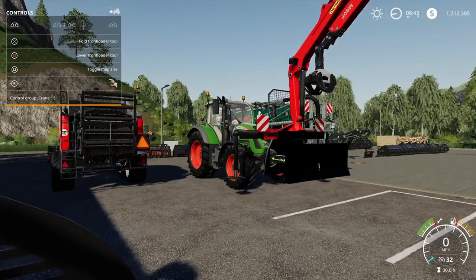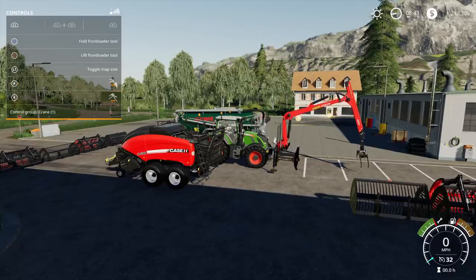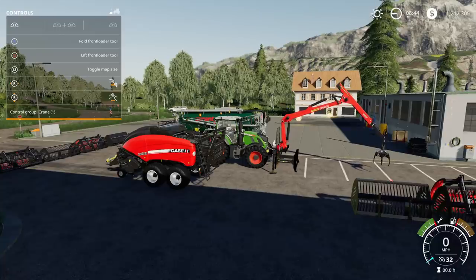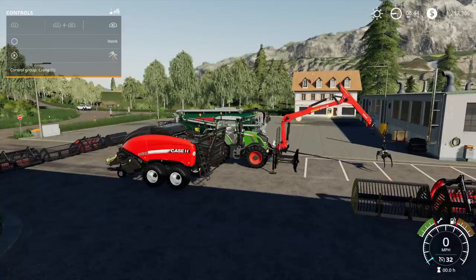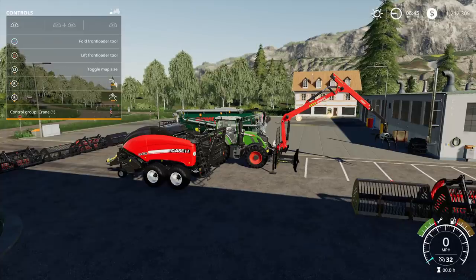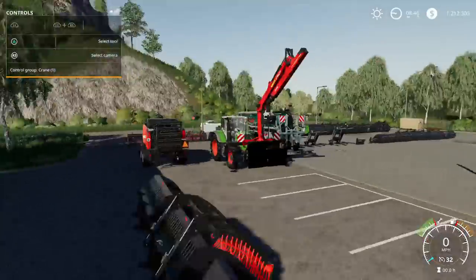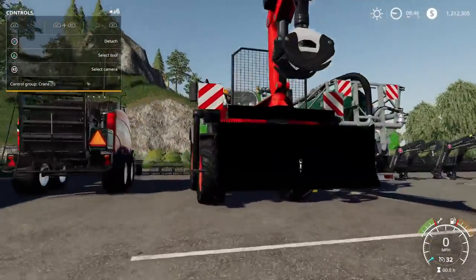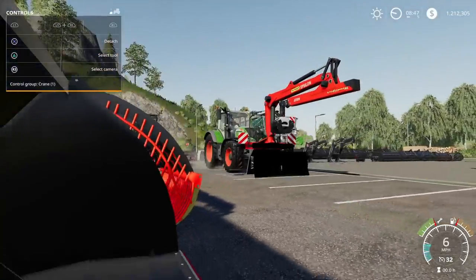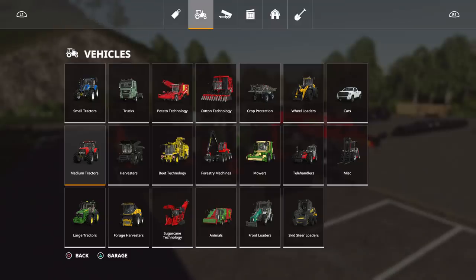When you unfold it — oh cool! So there's that, and then you basically lower the front loader. Now you're stabilized — there you go, see! Control group: crane — up, down, up, down, turn. That is cool! Lift, now fold back up. The cool thing is there's a hitch right there too, and you can put this thing down and use it for a log shovel. Okay, that is that one.